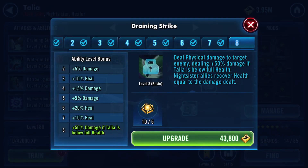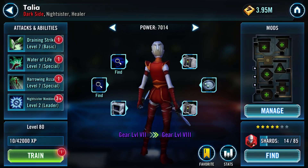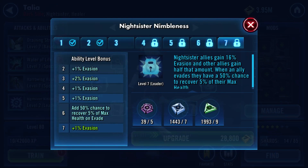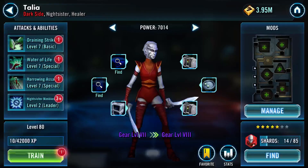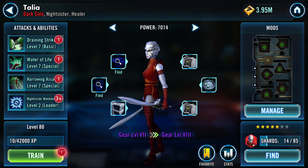For example, we have Omega abilities that still need to be done - she has three. She does not have even an Omega on her leadership, but that doesn't matter. If I don't need her leadership, I'm not maxing it, and I'm not doing that either.